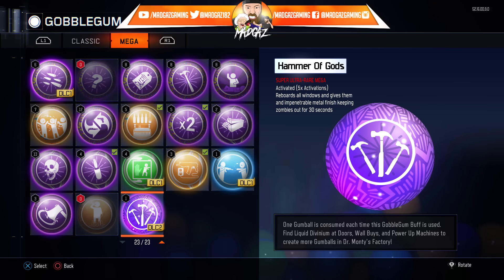So the first one, on screen now, is called Hammer of Gods. I would think that this is more of an upgraded Carpenter — we know we get the licensed Carpenter GobbleGum, and not many people like the Carpenter drop to start with; all it does is board up the windows. Now you might be thinking you can't have two of the same GobbleGum — wrong, because we have On the House which gives us a perk, and Perkaholics which gives us all the perks. So they're two in the same style, and this one is another upgraded version of the Carpenter drop.